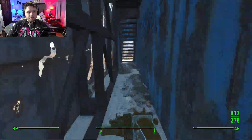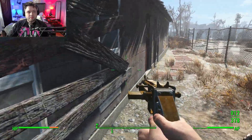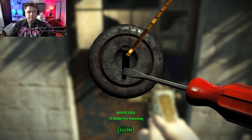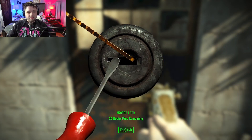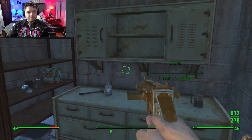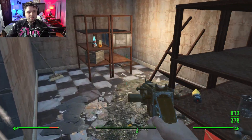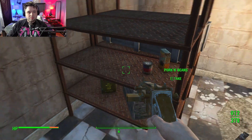There should be a lot of items and stuff that we can get here too. It's a good looting spot, especially for beginners. There's some Rad-Away — if only I could transfer it between games. Nuka-Cola Quantum, 38 rounds.